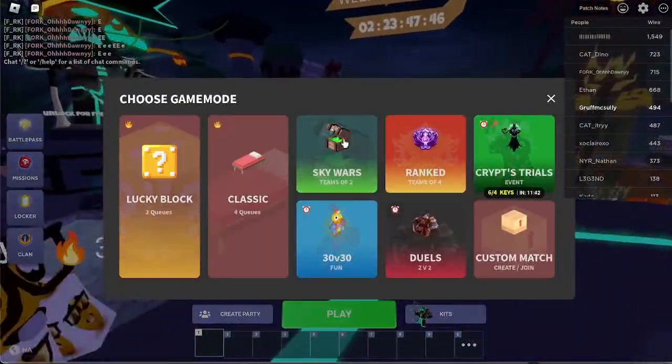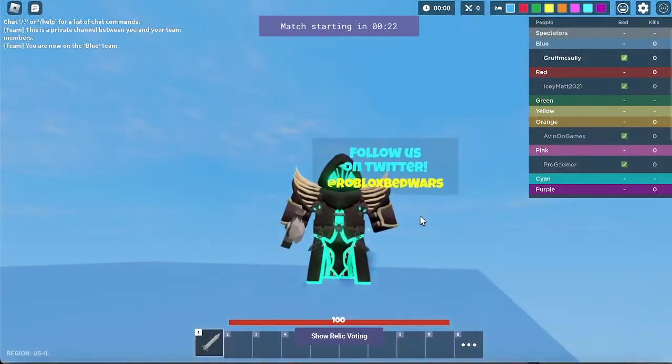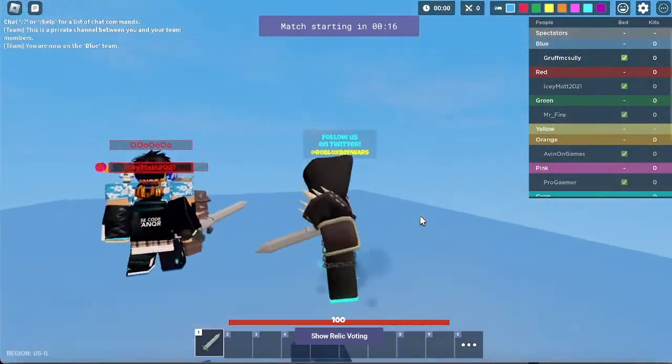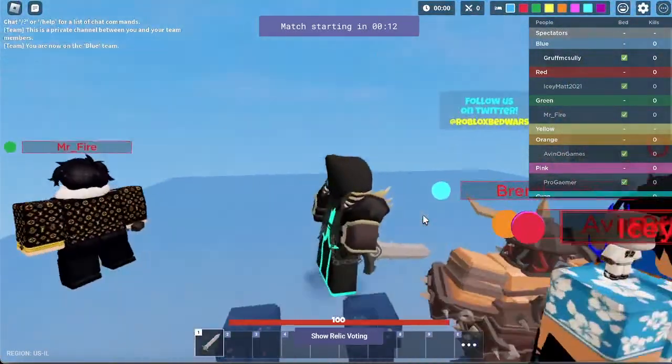All right, we're gonna jump into a game of solos now. This is the kit skin — I forgot to show it last match. It looks pretty good. He walks like — you don't see the legs, he kind of glides.